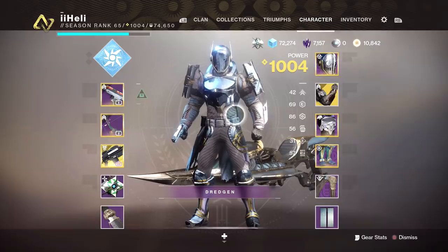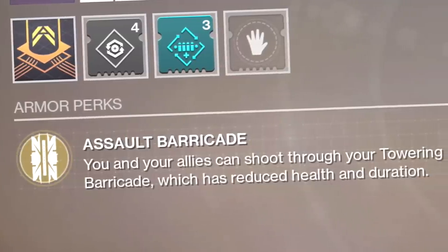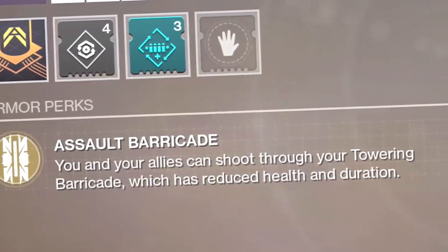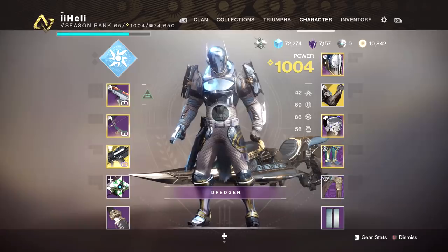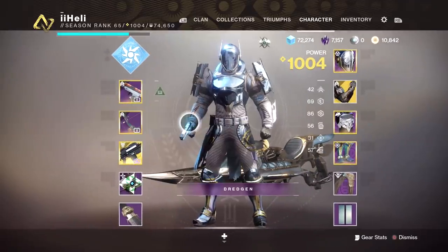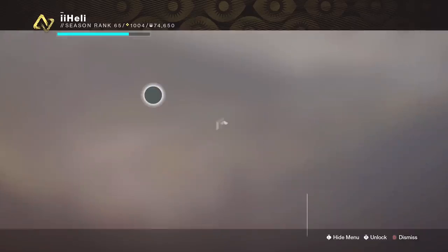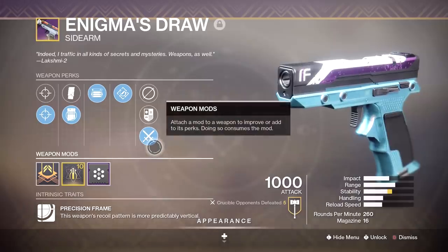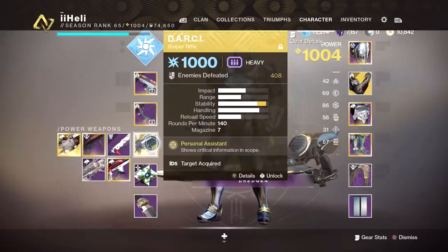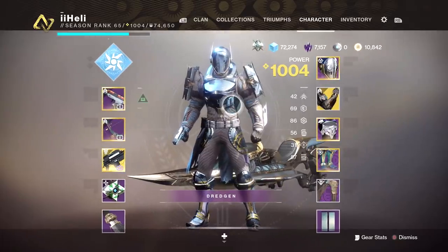It definitely is cool that the Iron Banner now has a bow. We have Vorpal Weapon and Archers Tempo — these are my assumed perks that work best with this. Not entirely sure if Storm and No Distractions are a better combo. The driving point of this loadout is taking advantage of the Titan exotic, the Ramparts. The perk is Assault Barricade — you and your allies can shoot through your Towering Barricade, which has reduced health and duration. So I think you know the gist of what I'm trying to go for today. The Ramparts plus the bow is a nice little combination.